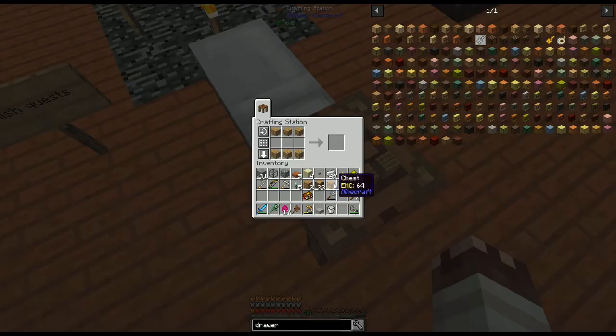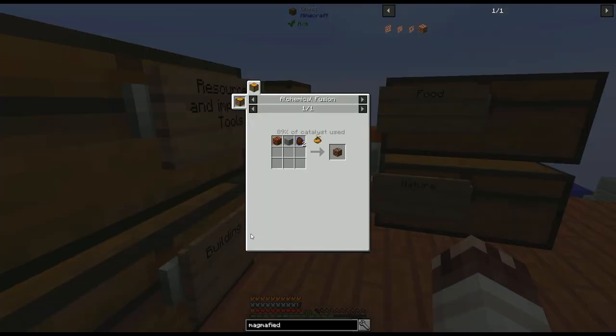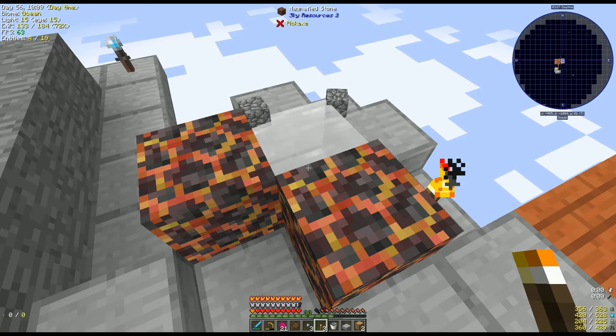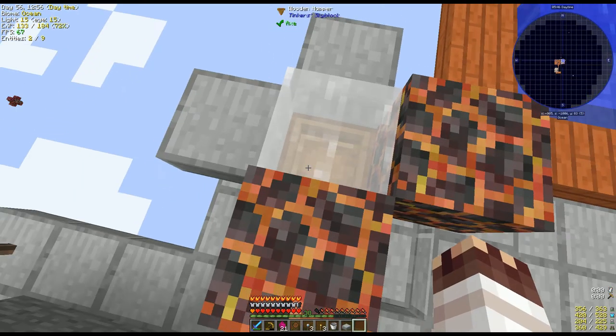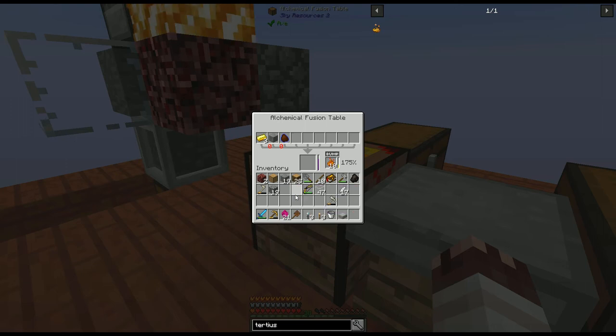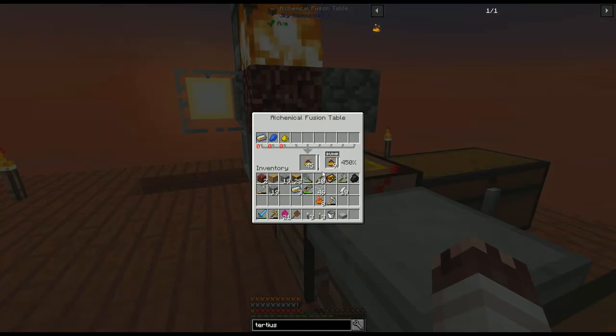Drawers let you store large amounts of a single item. Magma cream, liquid magma, alchemical coal, and magmified stone — which, when placed next to crystal fluid, automatically generates cobblestone. With a wooden hopper underneath the crystal fluid, we can automatically collect cobblestone. 3 alchemical gold. A large amount of tertius alchemical dust — seriously, this stuff is killer.